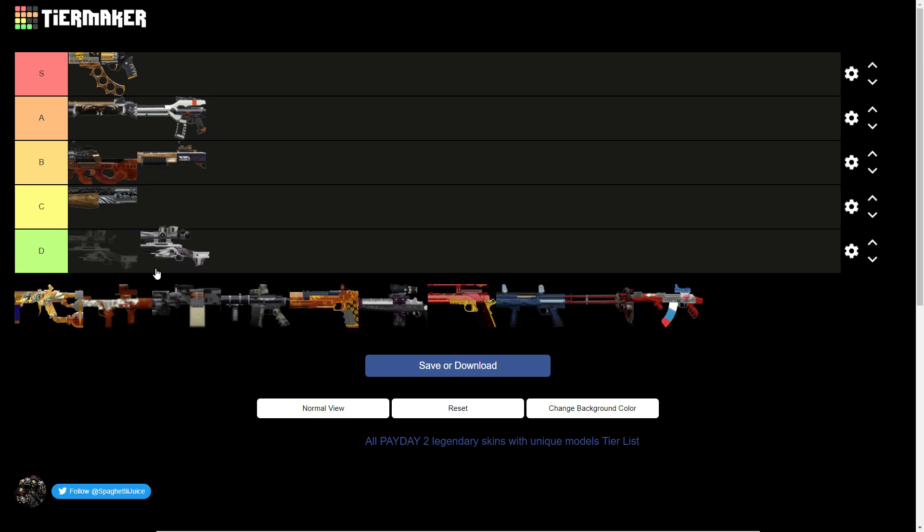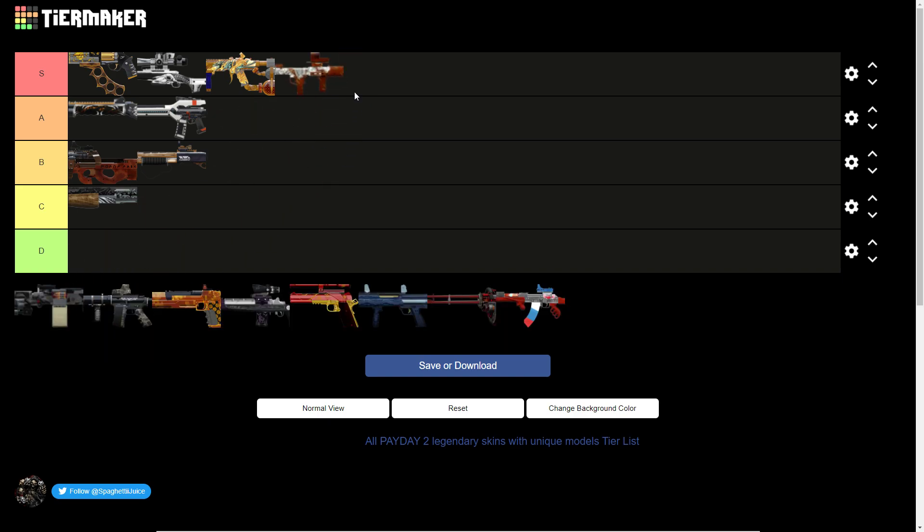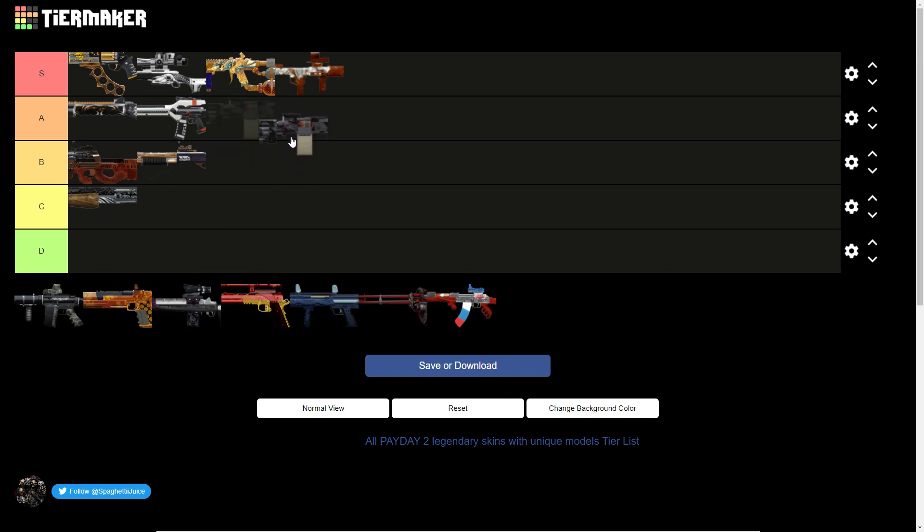The Legendary Platypus skin — I do really like it. It has a goat on it at the end of it, really nice. Flame 4 Mark I, also a really nice skin because there's a bloody dragon on it, I'm pretty sure. The RPG — the rocket has a smile on it. I think that's the KSP Legendary, that's another nice one. A tier.